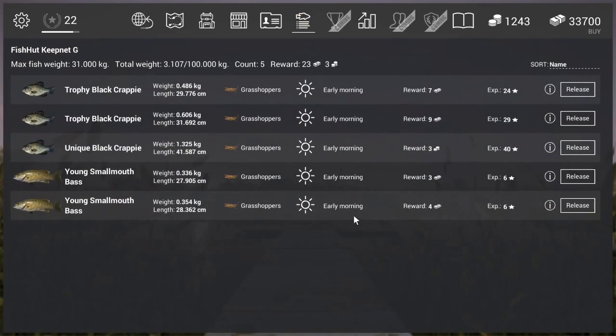Let's have a look at the nets — here you see the unique black crappie. I got it on grasshoppers; it's about 1.3 kilograms. It gives 3 gold and 40 experience.